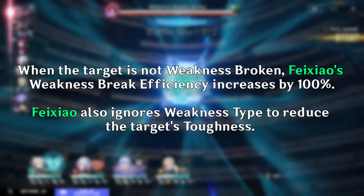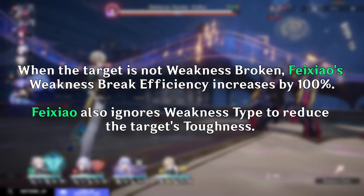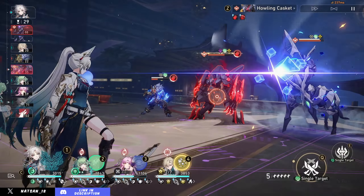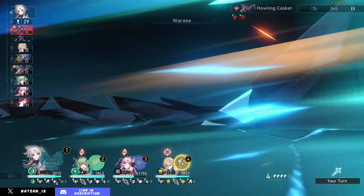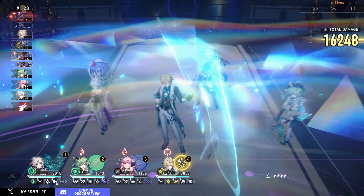While Fei Xiao is doing these attacks, she also increases her weakness break efficiency, and it also ignores element weakness type — just like Acheron's ult. Her skill is super straightforward: it's a single target ability with an initial hit, but it also immediately launches one instance of her follow-up attack from her talent.